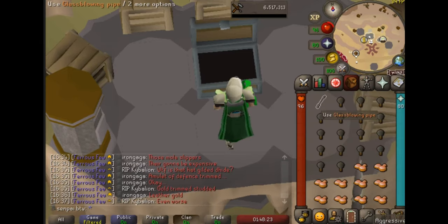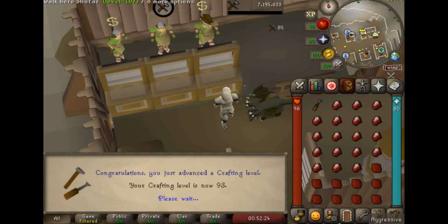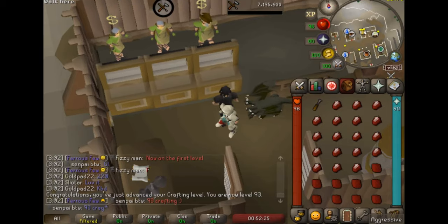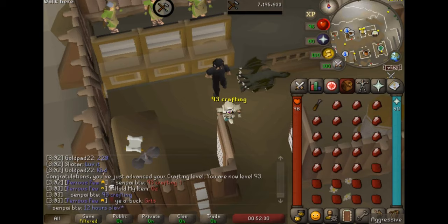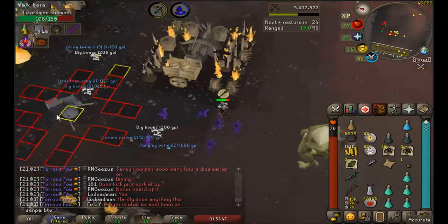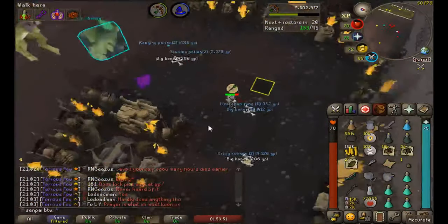There's 92 crafting - I can now make anguishes without boosting. One more level until we can get that torture. And there's 93 crafting - we can now plus-5 boost to make the torture amulet, the best in slot melee amulet in the game.